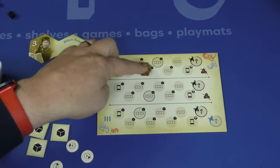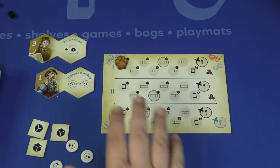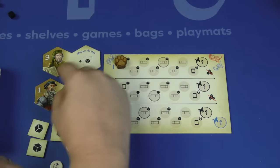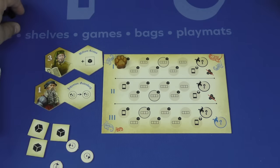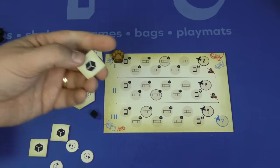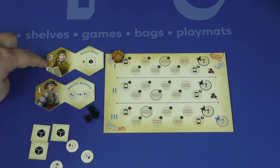The game takes place over three rounds and you keep track of each turn in the round with a marker. There's a final scoring after the third round and whoever has the most points wins. Each player gets a character — higher number breaks who goes first in initiative. Whoever goes last in initiative each turn gets a black cube, and after the first turn, whoever has more black cubes goes first.